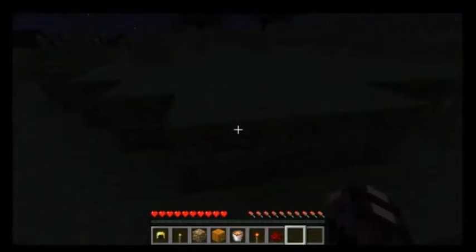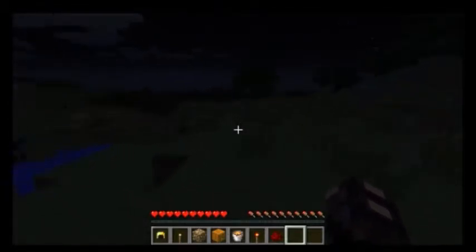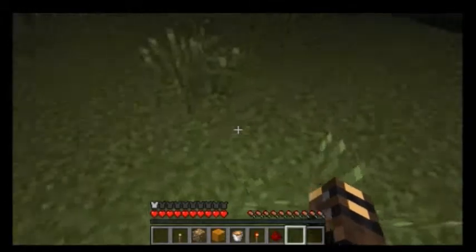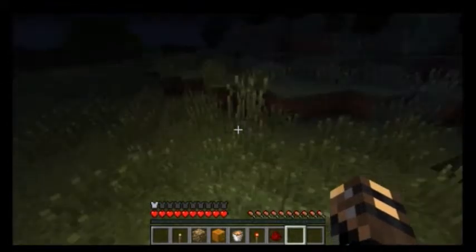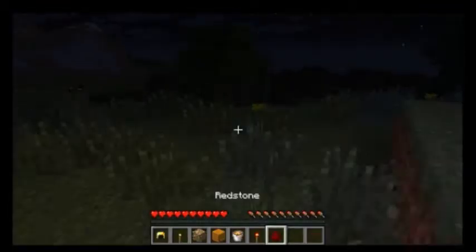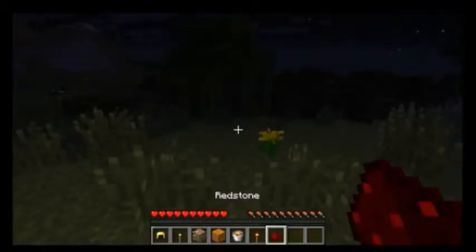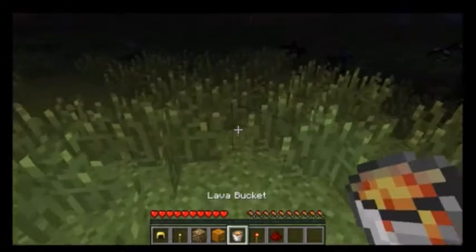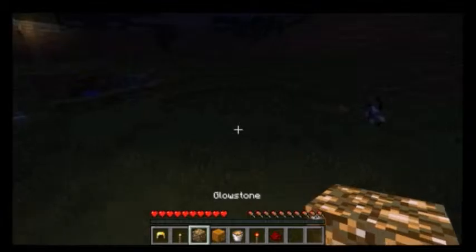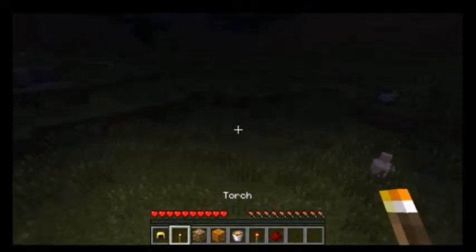All the things in my inventory can produce light. Just to show you, let's put on this golden helmet - look at this, it creates a little circle of light around you. It does that with redstone, redstone torches, lava buckets, jack-o-lanterns, glowstone, a torch, and the golden helmet.